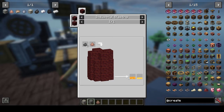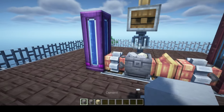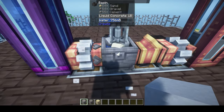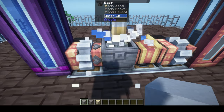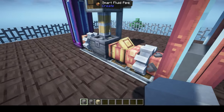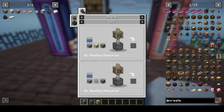We'll be making a blasting furnace shortly to produce steel. Taking that cement and mixing it in a basin with one cement, one gravel, one sand, and half a bucket of water creates liquid concrete. In JEI you can also see that slag can be used instead of sand if you prefer — that recipe is available too.